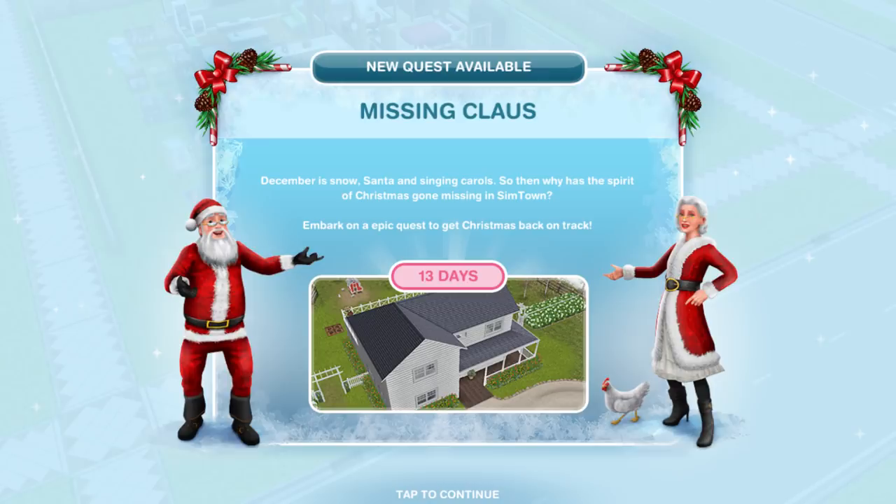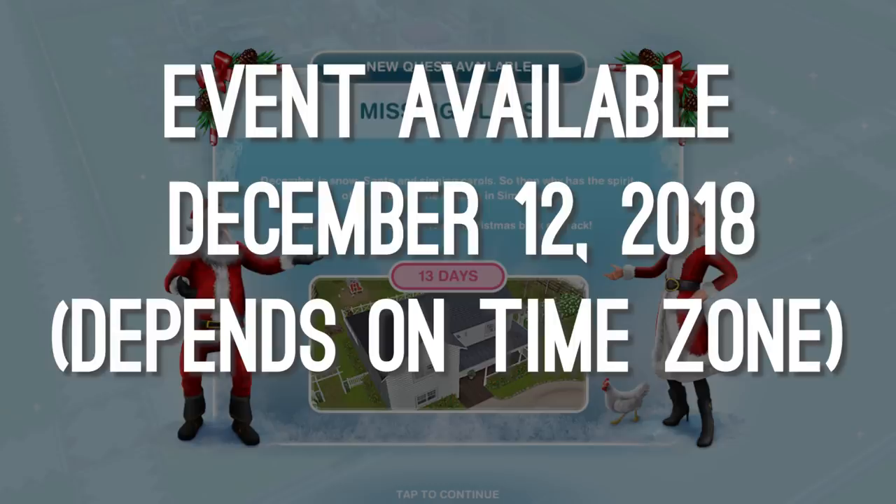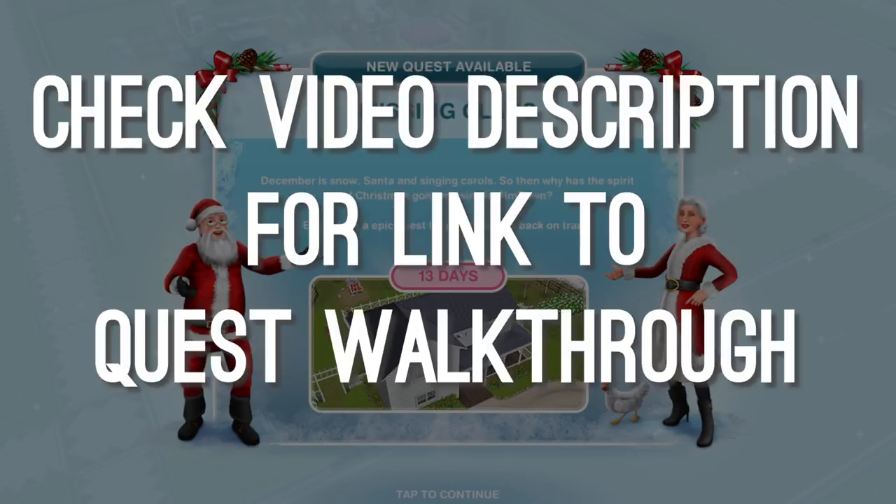The Farmhouse is a pre-built house template which gets unlocked as the final prize for completing the Missing Claws quest. That quest is available for a limited time starting on December 12th, 2018. That's based on the Eastern Australia time zone, so depending on where you live it could be more like December 11th.